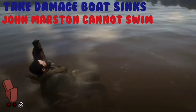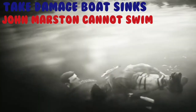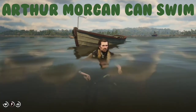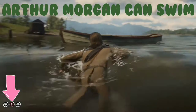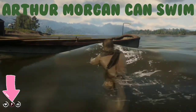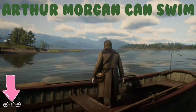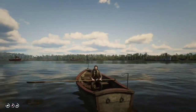If one notices John Marston's stamina bar is automatically at zero, we can figure out that we are pretty much done and there's no way we can escape. In contrast to Marston, Arthur Morgan can swim, as evidenced by the stamina bar not draining all the way, which gives us a little more time to get to a boat, climb up on the side, and press the triangle button to take control of it.